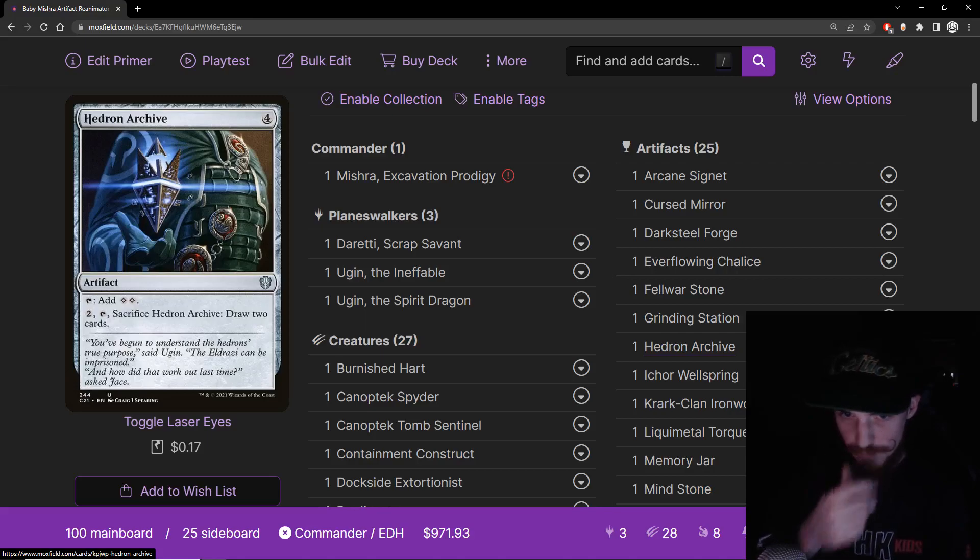Hedron Archive — four mana artifact, taps for two colorless, or you can pay two, tap, and sack it to draw two cards. This is definitely a deck where we'll sack it for two cards more than most. Red kind of struggles with card draw without the exile impulse draw type, and this deck doesn't really want that since we can't always cast the big things we might draw — sometimes we just want to put them in hand. This is a good mana rock in the meantime, helping us get to those big cards. Great card for the deck.